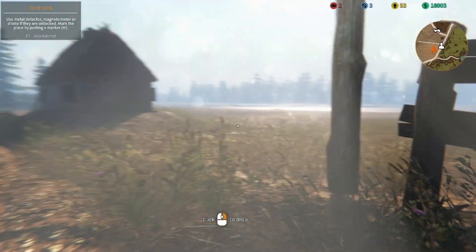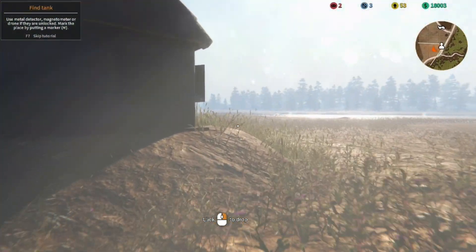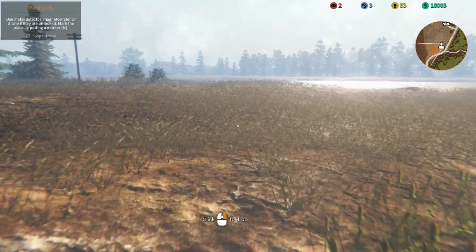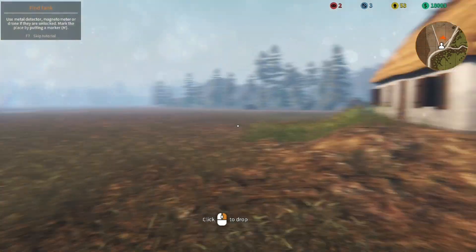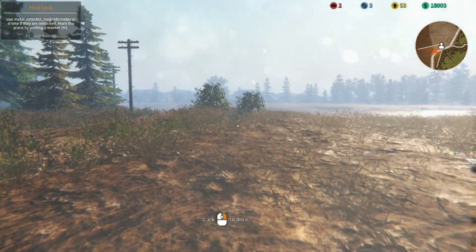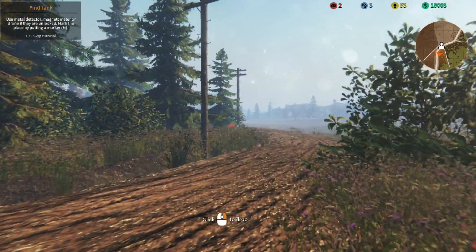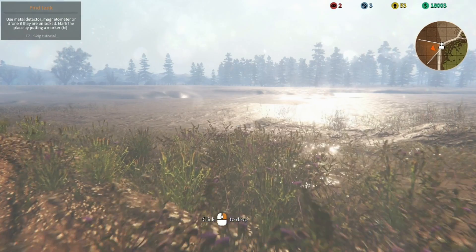Just kind of wandering around at random at first. I'm sure I'll get to a more unfun grid search thing eventually, but no harm in checking stuff out while we're in this cute little farm area. I wonder how a tank got here. What's that red thing? I am now immediately distracted by pretty flowers. Yep, flowers. Let's try the mud.